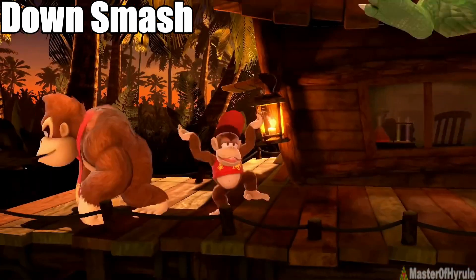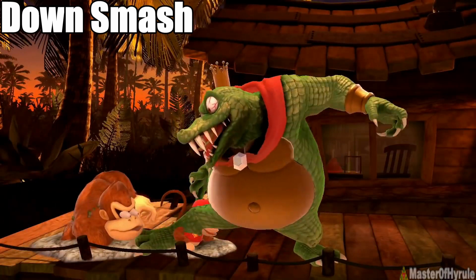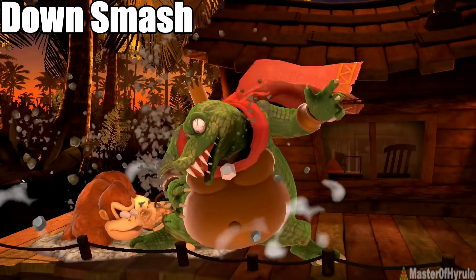This is K. Rool's down smash. Using the down smash also buries enemies into the ground, so you have a chance to use a second attack on them.